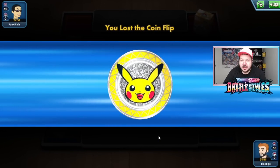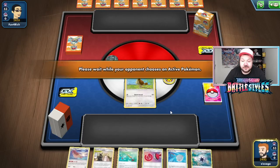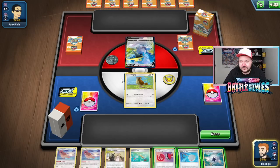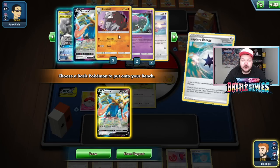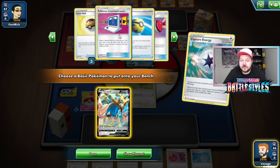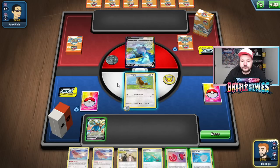We lost the coin flip. In a case where we won the coin flip, it's probably better to go first so we can get our Pokemon down and use Zacian. We have Capture Energy — the deck has a lot of ways to search out basic Pokemon. We're playing against a Cramarant deck. We're going to play Capture Energy. We have Drillbur, Giratina, Jirachi, and access to our other Excadrills. We do have to be careful to know if we have our Fighting Energies. Let's go Zacian V.